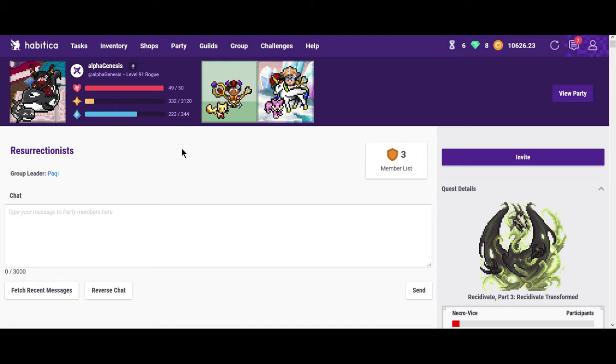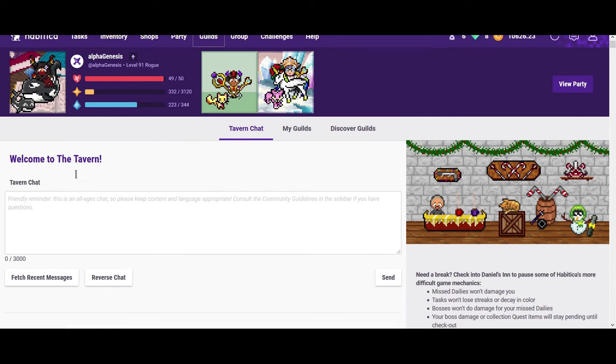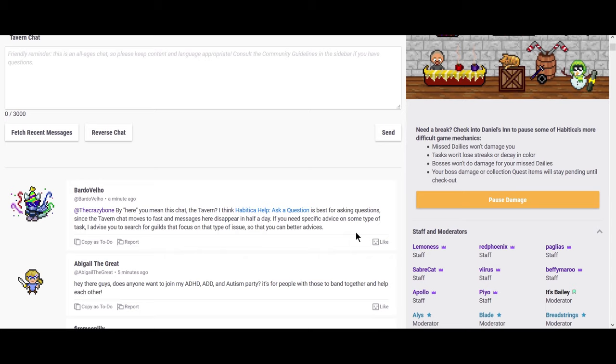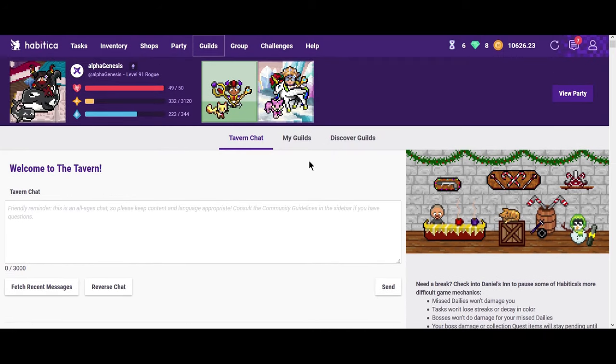There's also a social part to Habitica called guilds. Guilds are kind of like parties but open to everyone — anyone can join and they're usually themed. When you click on guilds, you go to the tavern, which is the most social part of Habitica, where you can talk to literally anyone on Habitica — kind of like a status update on Twitter, like 'I finished studying a chapter.' And if you're having a hard time, on vacation, or need time off, you can actually pause the damage you get so missing your dailies doesn't affect you. Your tasks won't change color, your bosses won't do damage, and I think completing tasks still damages the boss but it only applies when you come back.